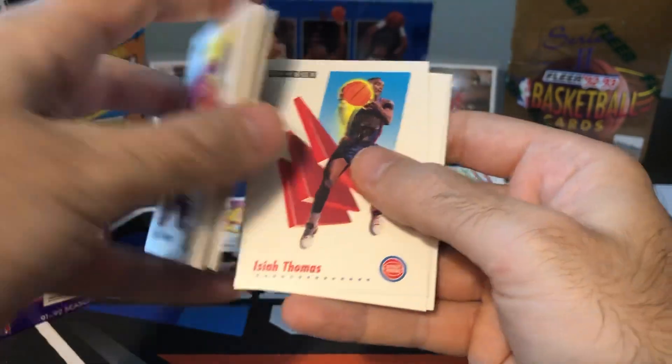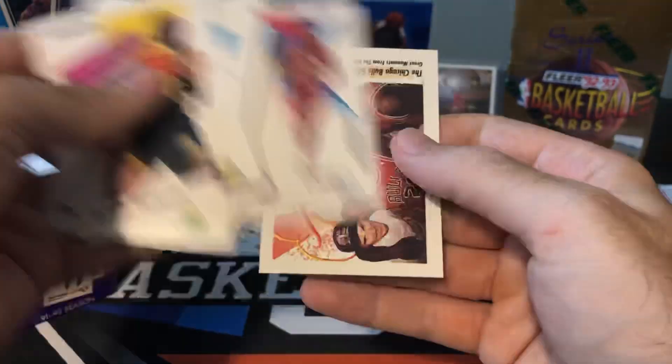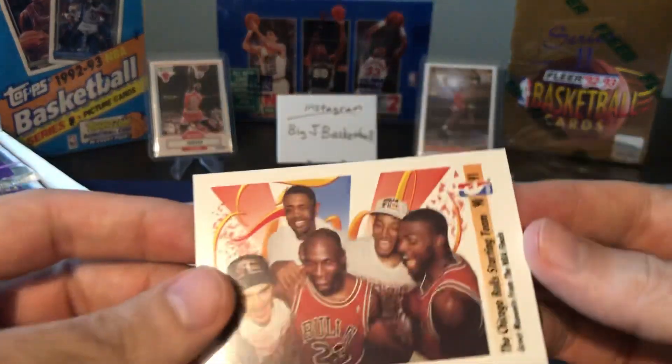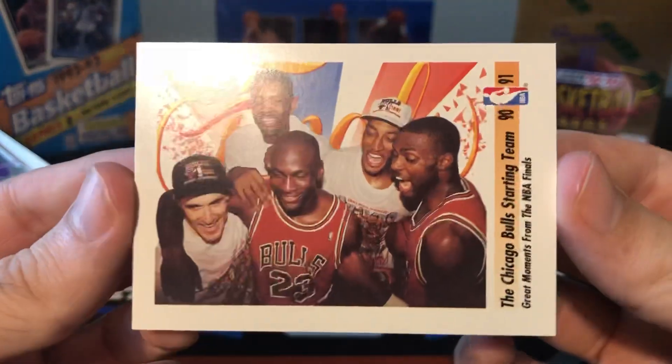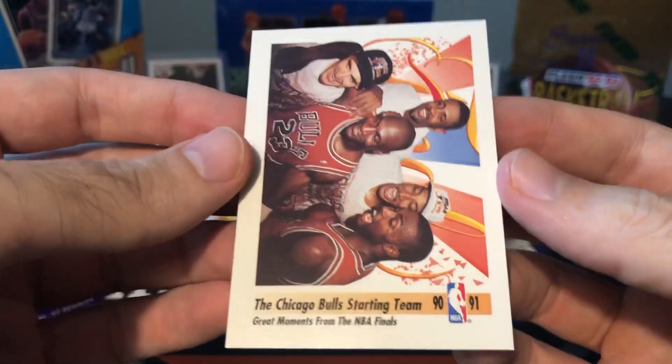I think Hasef Card said he busted a box of this and had like 50 cards. Oh, there we go — at least we got MJ on this card. It's not the MJ base card, but that's a pretty cool card. Bulls starting five.